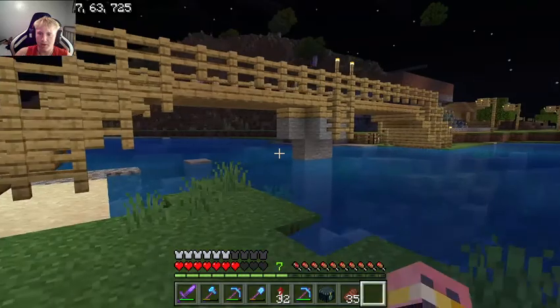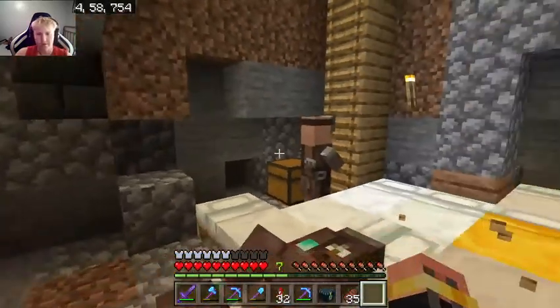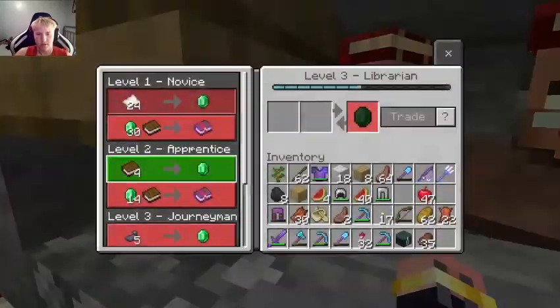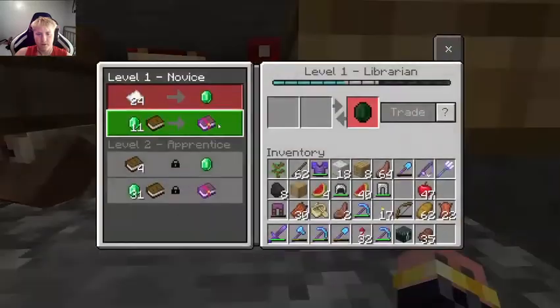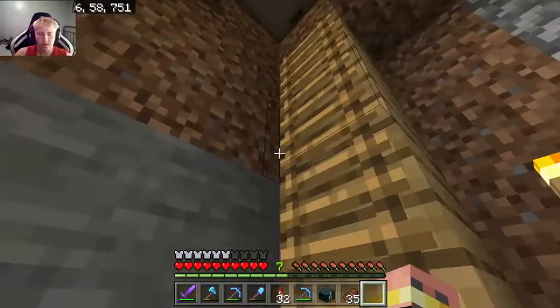We got this very nice bridge. We got a little villager trading hall — it's been run down because we've all used it a lot. We got like Prop 4 and many villagers in here — a couple toolsmiths and stuff. Nothing too crazy.